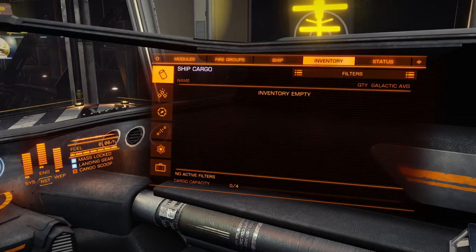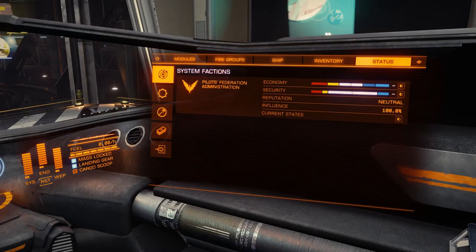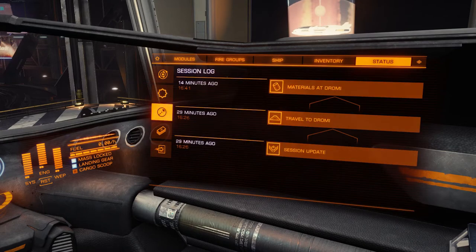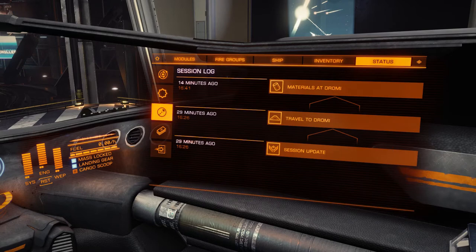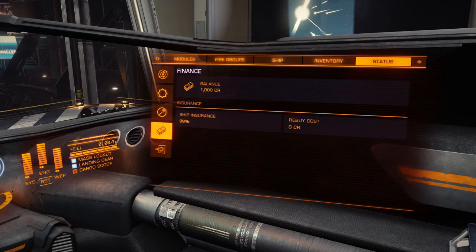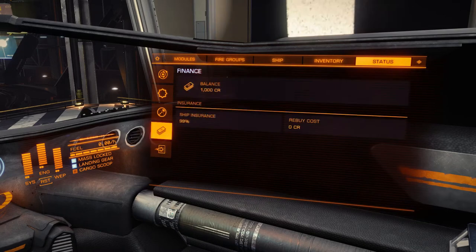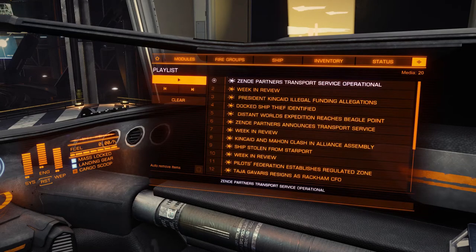Next we have your inventory — which we have nothing in, so we don't need to worry about that right now. This is your status panel. The only thing we know about is Pilots Federation as you go. This is your superpowers — your Fed, Empire, and Alliance. If you rank up in Fed and Empire, you can earn bigger ships that you can get, but that's a future episode. This is your session log which we saw basically in the codex. Here is your finances — your ship insurance is 99%, actually 100% because this is a free loan ship. This is your permit — you have the Pilot's Federation District permit, and it's the only thing.